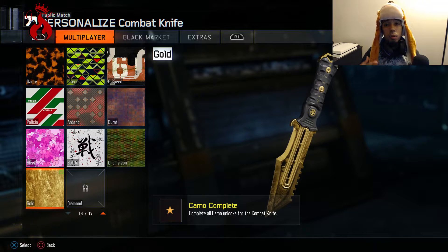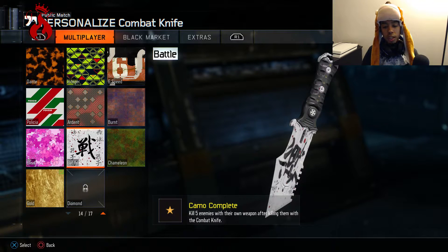What's up guys, it's your boy the king coming at you with a how-to video — how to get your combat knife gold. I know a lot of you guys are having trouble getting this battle camo right here: kill five enemies with their own weapon after killing them with a combat knife.